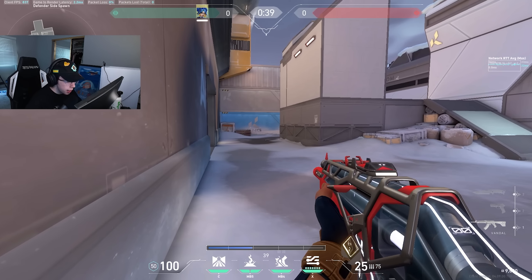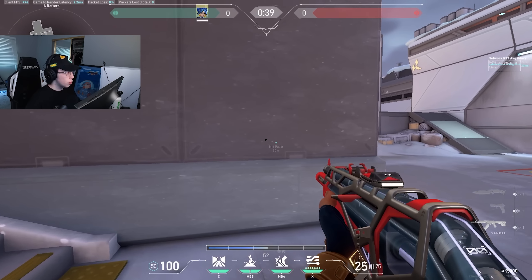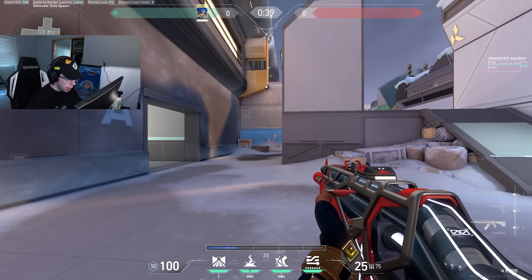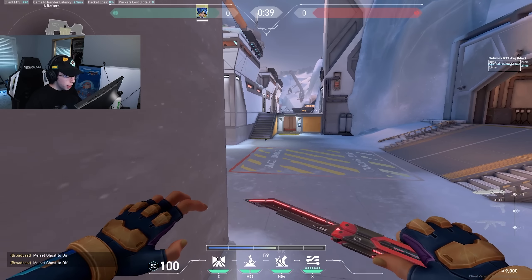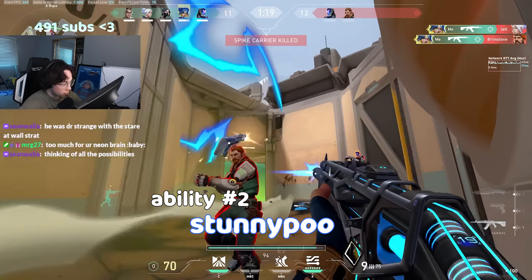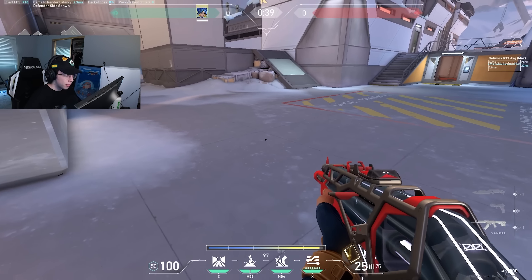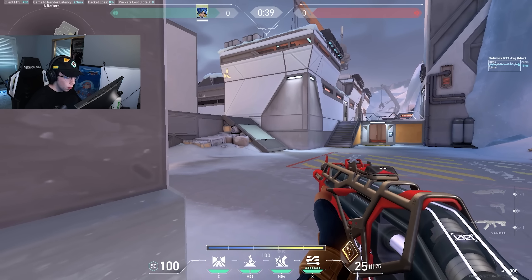A cool thing about slide is that you can cast it while throwing any ability — so if someone swings you while you're throwing a wall, you can slide out of their line of sight at the same time. Walk sliding is also very very useful, one of the most useful things from the new update. If there's a guy and you have no utility and just want to catch him by surprise, hold walk, move forward or sideways, then slide at him — he's just not going to expect it.